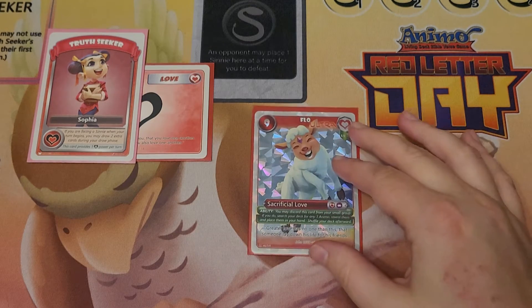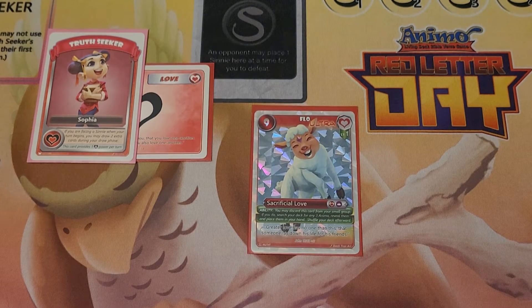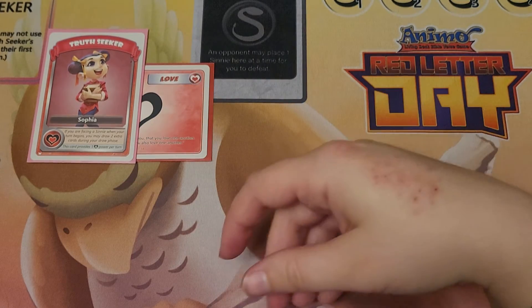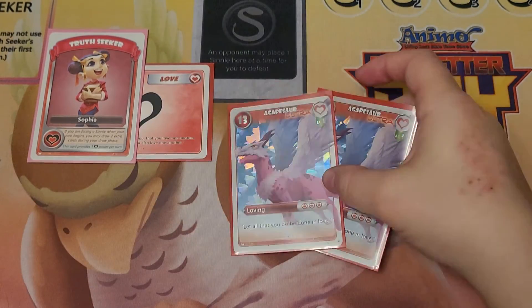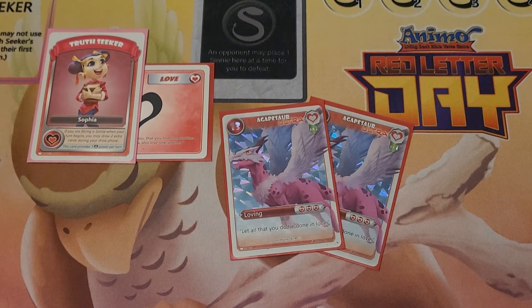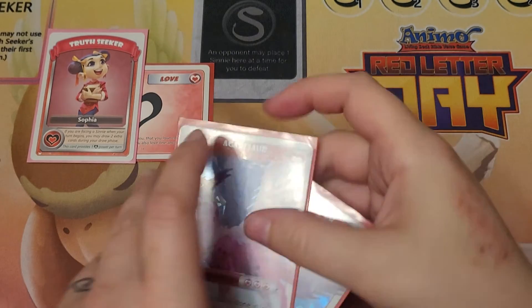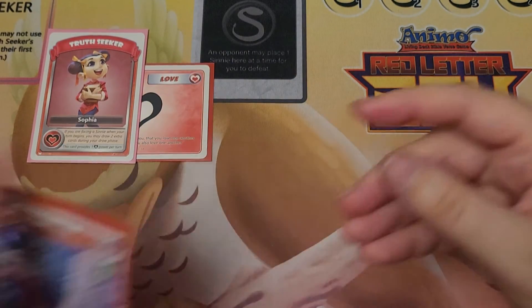Beginning my Ultras, I have a single Flow Ultra. This is a great utility card as it allows me to go search for any three Anemo, which could be a Sinny if I wanted it to be as well — Flow is a great utility card. Then I have two Agapesaur Ultras. I was running a Treshell Ultra in this deck, but for this extra point it just made sense to run two Agapesaur Ultras. I don't run any Megas.